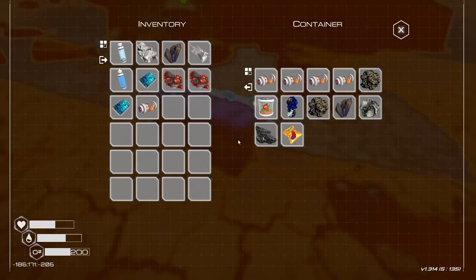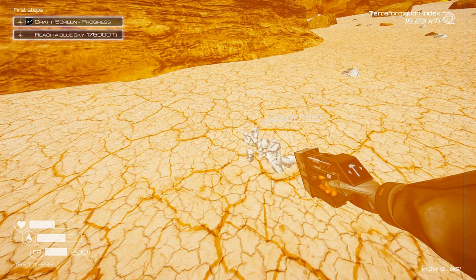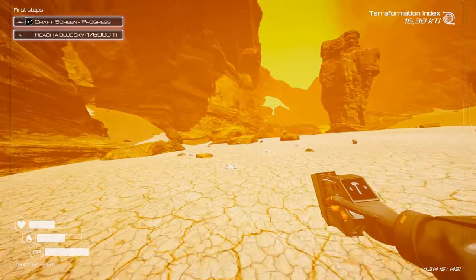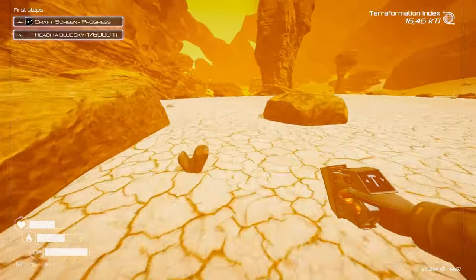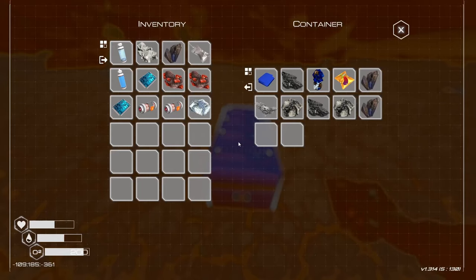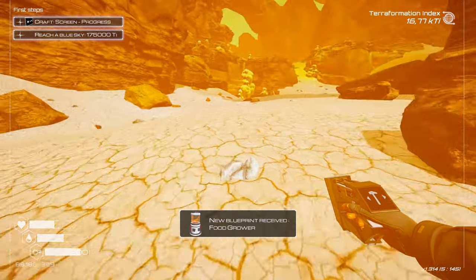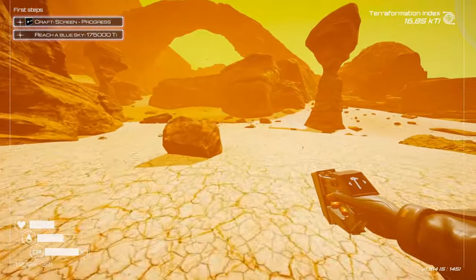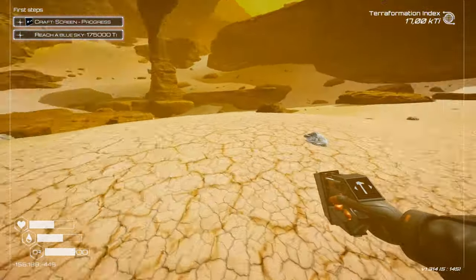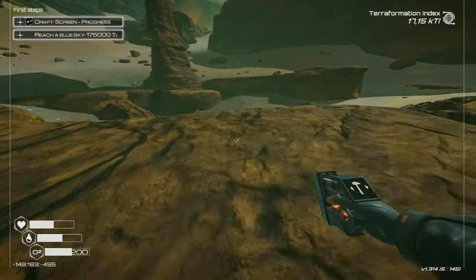I'm going to take two more of these explosives - you never know when you're going to need them. This is dolomite, I'll take one. Looks like we have a dust storm over here. I don't care about the storm that much, but I'm really curious what this area has to offer other than a metric crap ton of dolomite and a few chips. I'm scouring the area and picking up aluminum. Food grower - that's definitely going to be helpful.